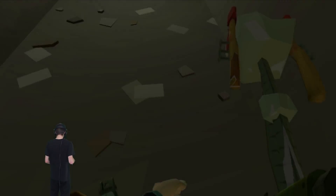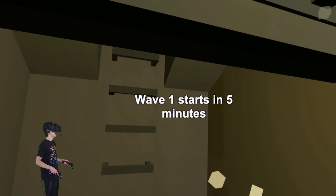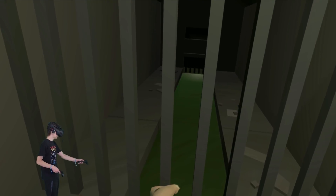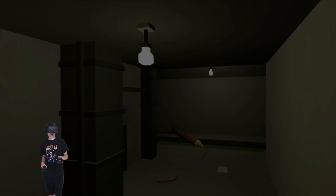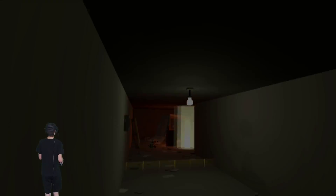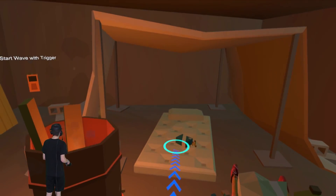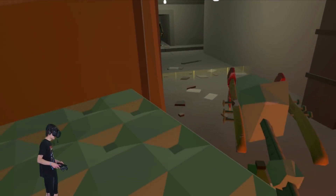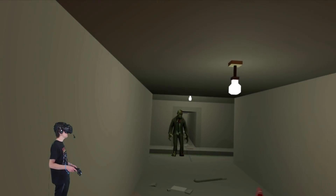Let's go up this ladder, grab this ammo, and see where it leads. Wait — wave one starts in five minutes? We took too long. We've got to find a base fast. I think this one right here is probably decent, or this one over here. This one it is — we got a base and we have a mattress.